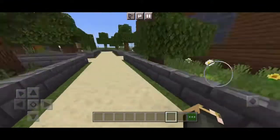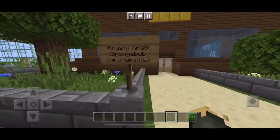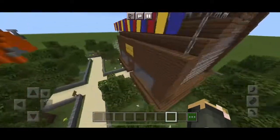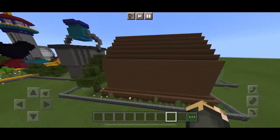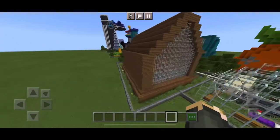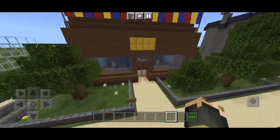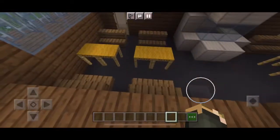Next building is the Krusty Krab, which does not look as great as I thought it would. The banners didn't really work well for the flags, but whatever. Kind of trying to hurry because I'm on a time crunch here, and you'll see that especially in the final build. But anyway, there's a lot more seats in here because it's a pretty popular restaurant.